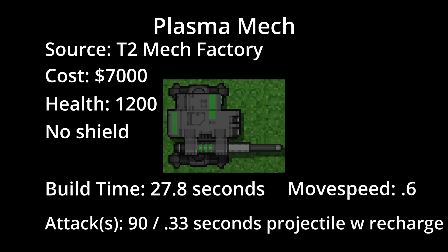It has one attack against both ground and air, consisting of a projectile that deals 90 damage every 0.33 seconds in a range of 310. The plasma mech does have a recharge of roughly 5 seconds or so between volleys.